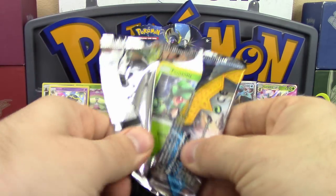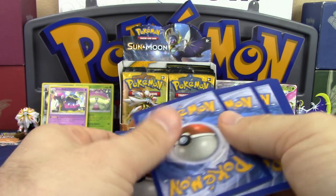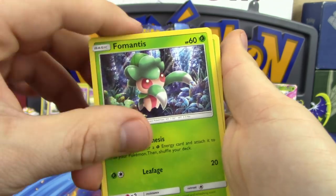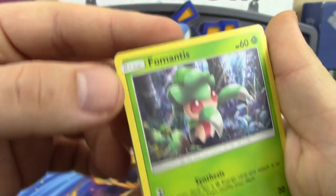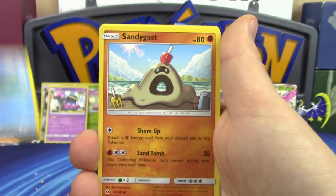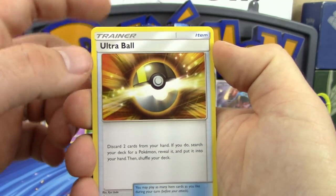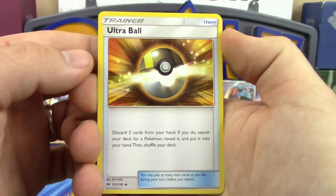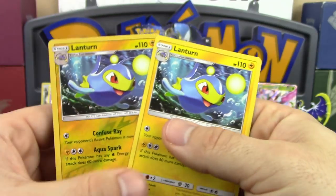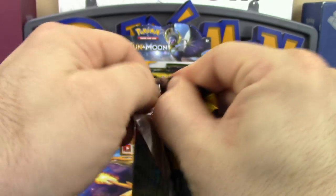Two GX cards down — surely there will be a few more before this box is done. Next pack: Fomantis, Morelull, Skarmory, Poliwag, Sandygast, Metal Energy, Pelipper, Ultra Ball — which almost looks like a secret rare with that golden light around it — Corsola, Lantern, and Lantern again. Two Lantern in one pack! Two packs left for Professor K and no secret rares yet.